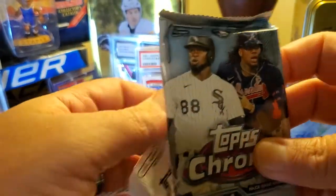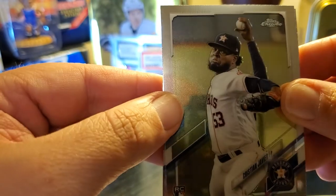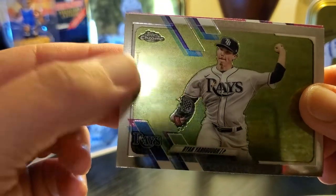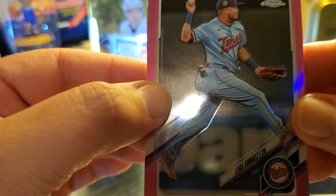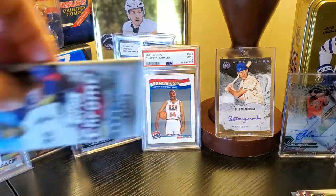Down to two packs. Doesn't look like we're gonna hit an auto out of this — we still have two packs, that'd be cool if it did, but not looking good on that front. Christian Javier, let's get a Ke'Bryan Hayes — Brandon Low, Ryan Yorbrow, and another pink, third pink: Lewis Sabrez. I thought we were only supposed to get two pinks, but we got three so I'll take it.